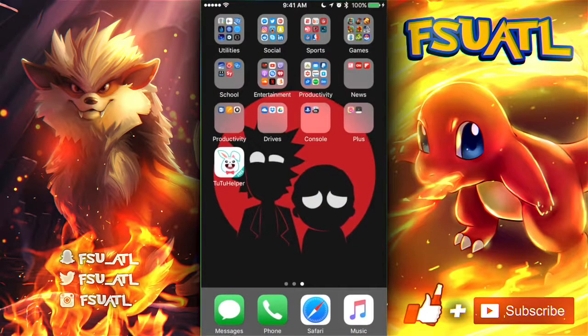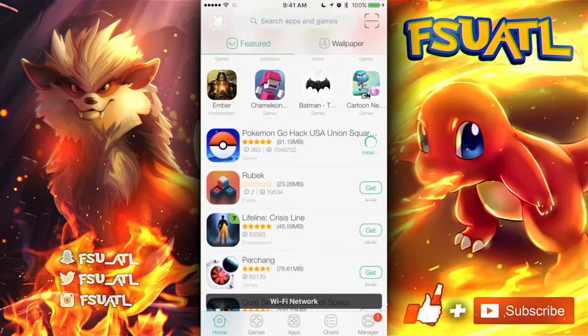Once it finishes downloading, it's going to start installing onto your home screen. We're going to go back in, it'll install for a second, then hit install and it will install on your home screen. It's like an extra step you have to take to get the hack, but all you have to do is pay attention and you'll be fine.